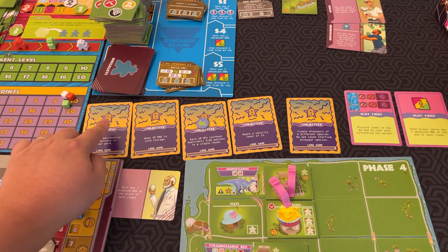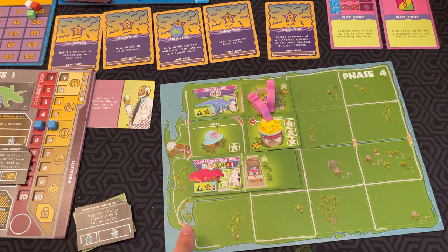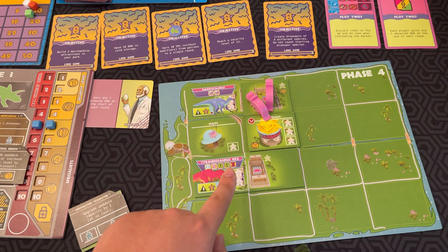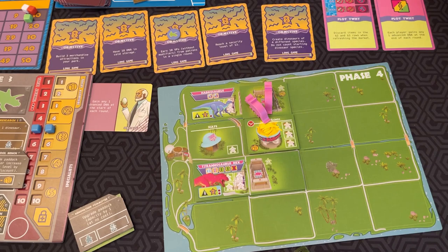The end of the game is triggered when one card is left unclaimed — so if four objectives were taken and only one is left, the game is done. At the end, you score all the points for your attractions multiplied by every dinosaur you have. If you have a dinosaur exhibit but no dinosaur in it, you lose 10 points for that exhibit — so make sure if you place a recipe down, you put at least one dinosaur in it. Then you add your objectives. Every five dollars is worth one point at the end. Whoever has the most points wins.